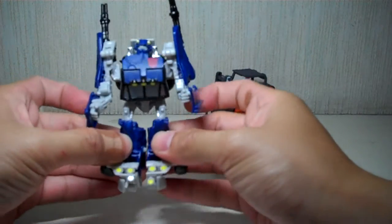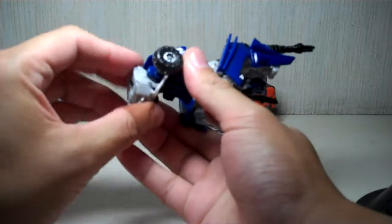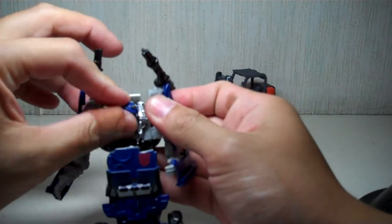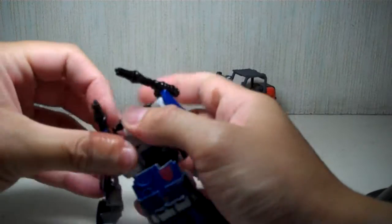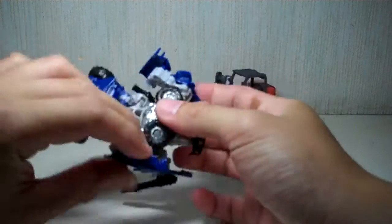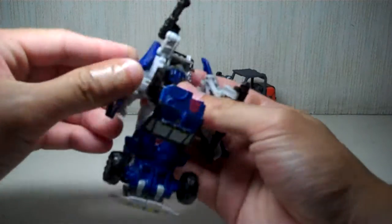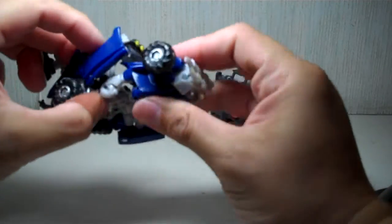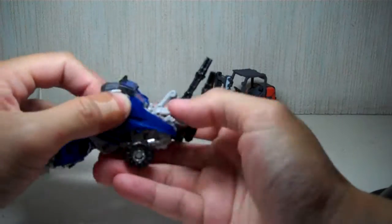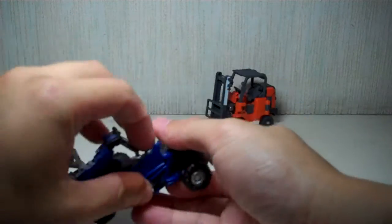To transform Beachcomber, tab in the legs together — it's a very tight tab you have to snap with some force. Fold out the heels, fold up the bumper, and form the front part of the buggy. Then lift up the roof, fold down the head, and raise up the back bumper. Fold out the guns, then transform the arms — it has double-jointed elbows because of the transformation, which is pretty cool. Raise up the arms, fold out the wheel, rotate the waist, and fold up the front part of the car and snap everything together.